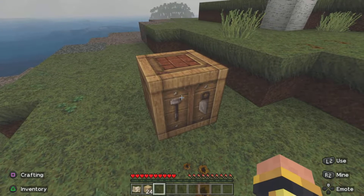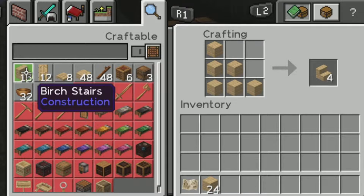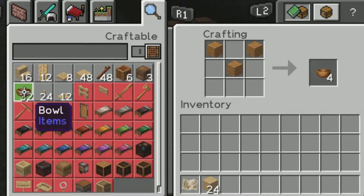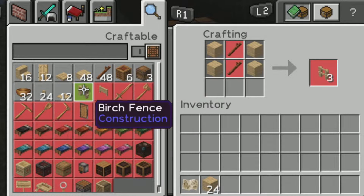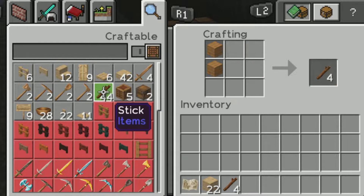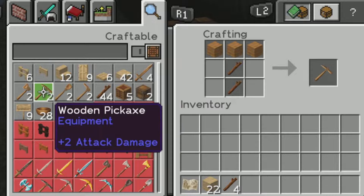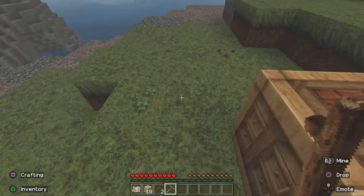Oh my god, look at the crafting table - I like that! Pathway Studios, you did good there, I like that crafting table. Look at the doors, look at the bowls. There's some stuff here I can like. Look at the tools - oh my god, there is definitely some stuff here that I can like.